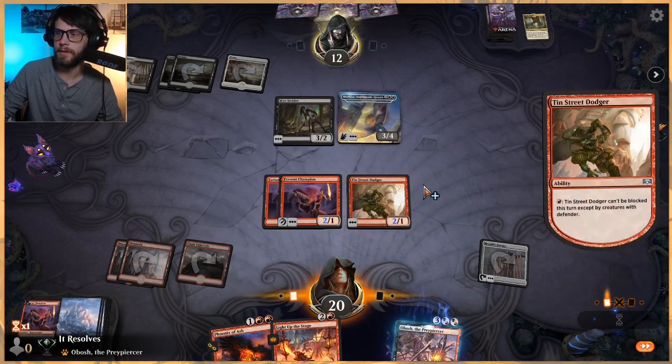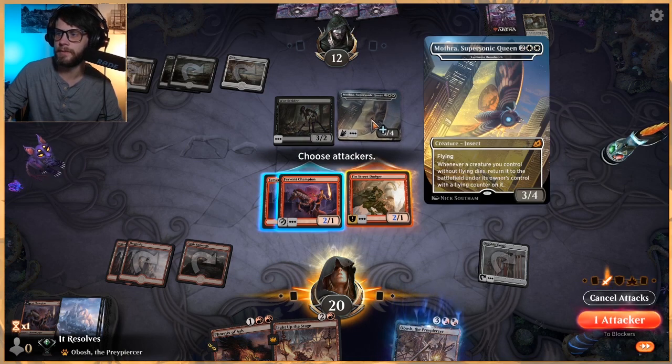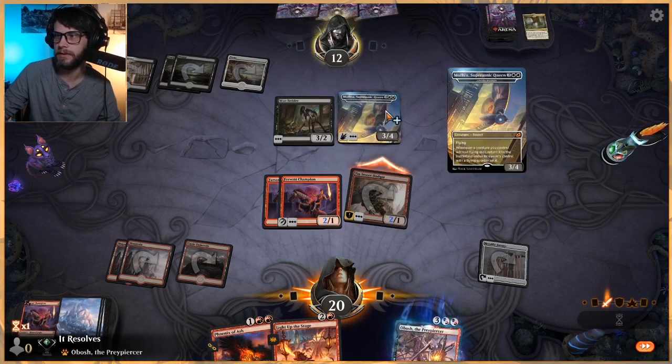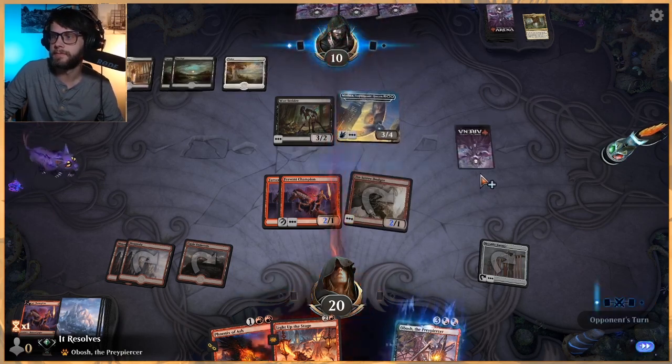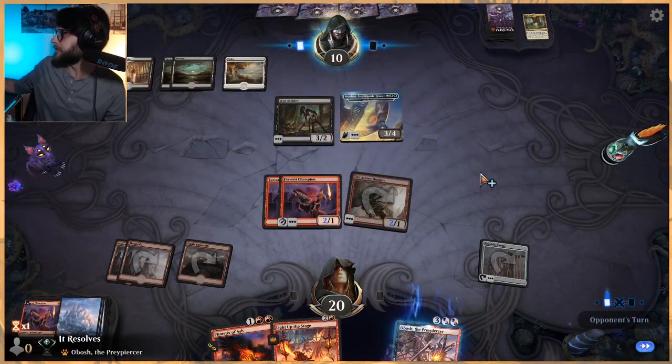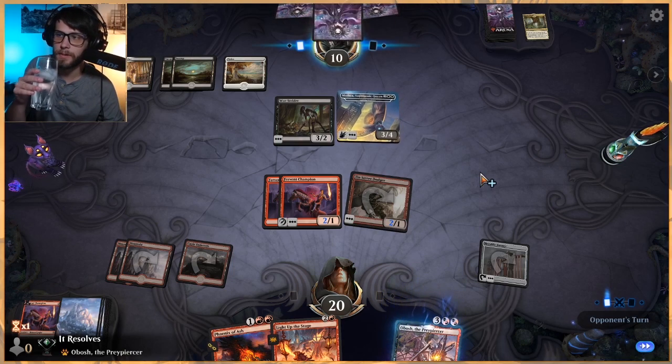That does mean we get to swing in with this, at least. We're going to probably take some hits, though. Thankfully, this moth does not have lifelink — that would be a problem. Next turn, if we get a land, we just drop Obosh, which is good.